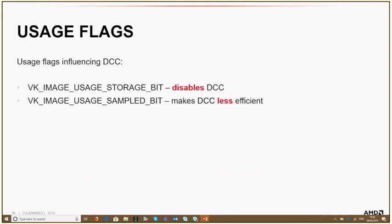Another usage flag that influences DCC is the sampled bit. It makes DCC less efficient. If a resource is only written to but never read, we can make additional optimizations in the compression technique. But if you have the sampled bit, the driver has to assume you'll also read the resource at some point, so the compression will be less efficient. So: always use what you need, but not more.